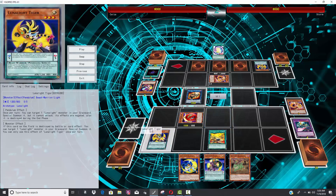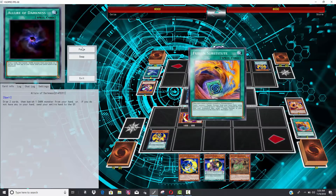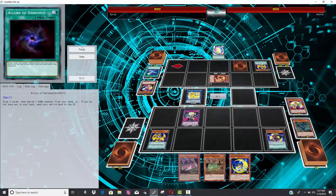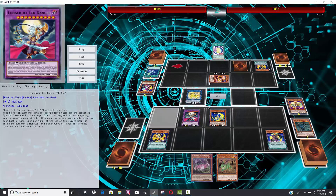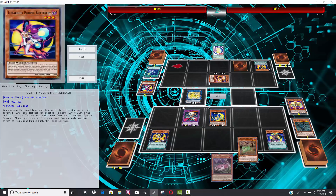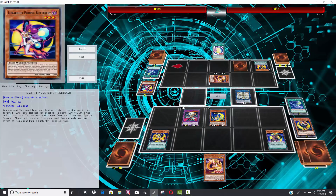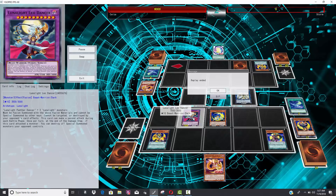He normal summons Kaleido Chick, gets Wolf to the graveyard, and has a fusion substitute — another card that activates from the graveyard. Firefighting Daruma can pop a spell or trap on both players' sides of the field; if you pop your own Tiger, Tiger activates. He uses the Tanky then the fusion substitute for another draw, attacks the back row since he can get through the monster at any point. Leo Dancer comes out, he pendulum summons Blue Cat, doubling Leo Dancer's attack. At 7000 attack and attacking twice, your opponent just isn't surviving that.